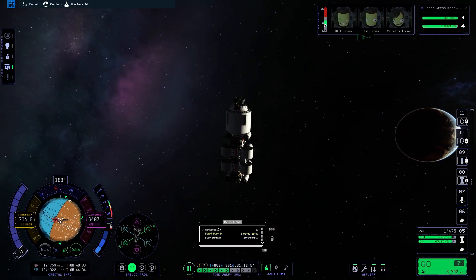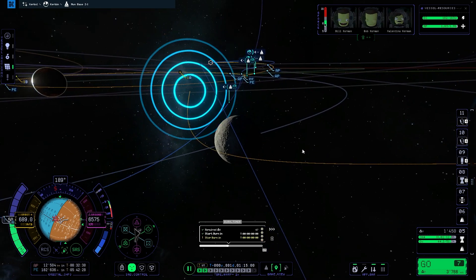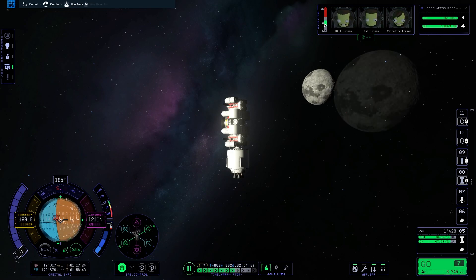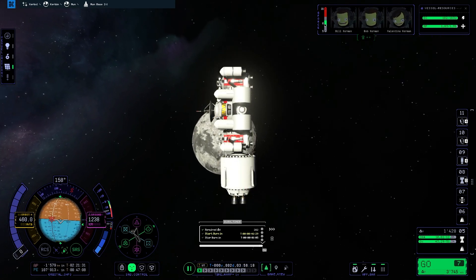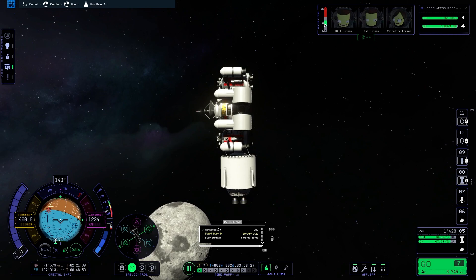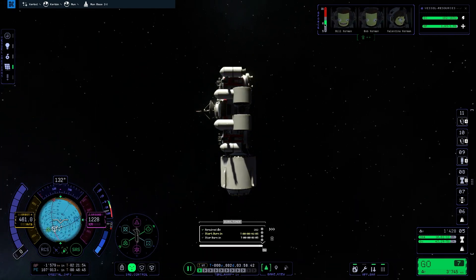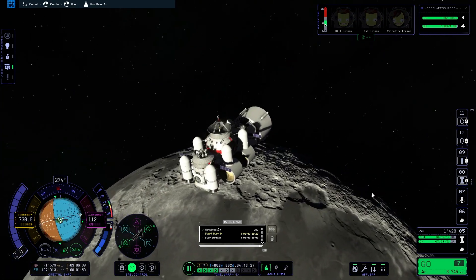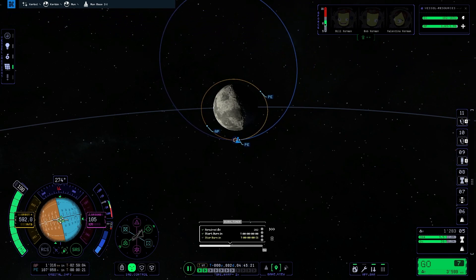We are on our way to the Mun — the first surface base will be deployed soon. Here a little correctional maneuver; you can see on the navball how the rocket wants to tip away, but we just time warped. So that's a really helpful tip if you ever get into a situation where your center of thrust is misaligned — either you build the ship correctly, or you exploit game mechanics and fix your own mistakes like I do. Here capturing around the Mun, and we are already captured.